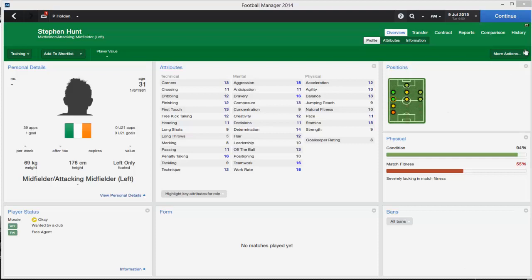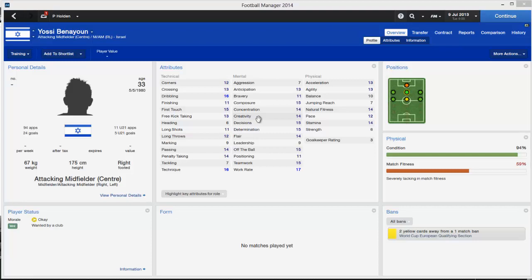Stephen Hunt is the hard-working left winger from Ireland — good penalty taking, aggression and work rate, you always know he's going to give 100%. Yossi Benayoun, the 33-year-old Israeli legend, has been around all the big teams in the Premiership and is now available on a free. He has good dribbling and technique and may do a good job for a lower-mid Premiership team.